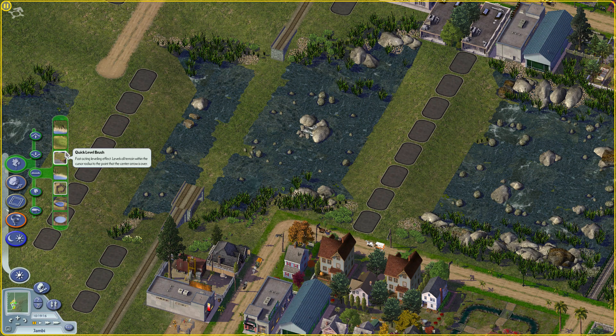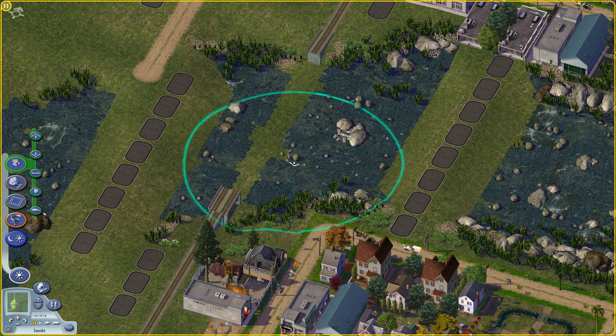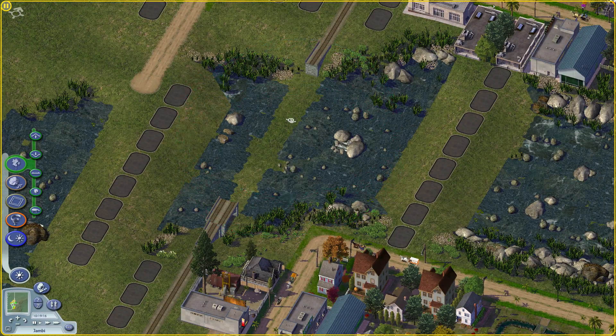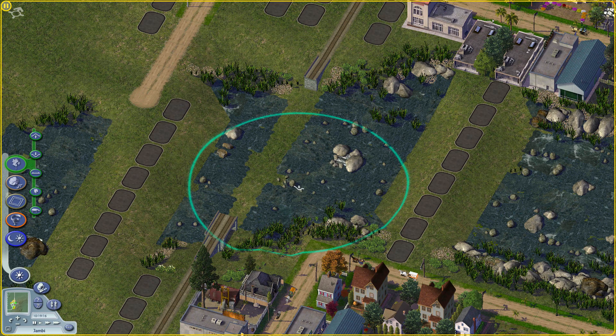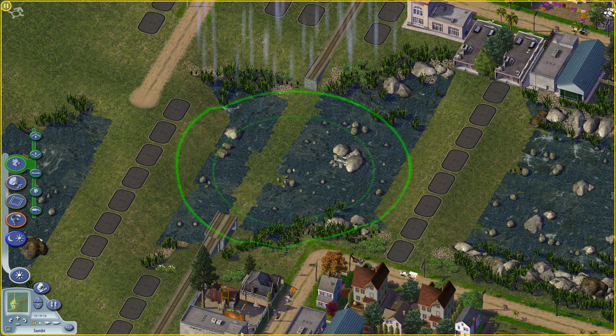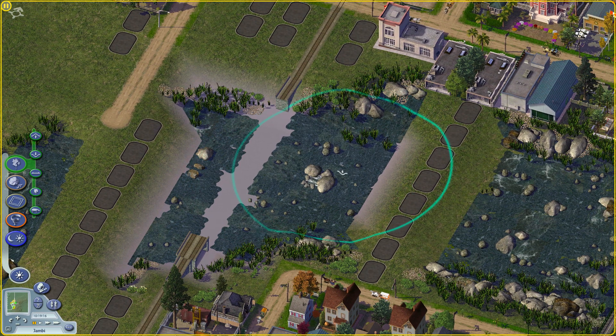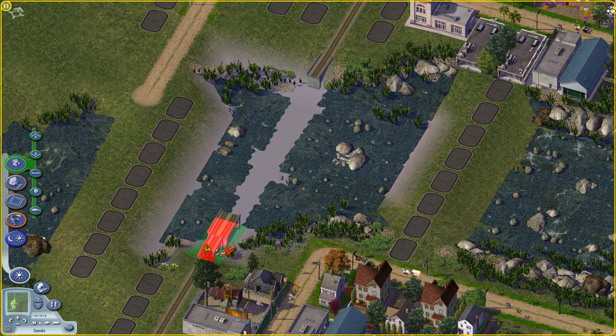You can access the rain tool here in the level terrain section. This is the rain tool I mentioned. This is where you want to drop the rain — let's try to drop it here. As you can see, we've already collected the water, and using this water...